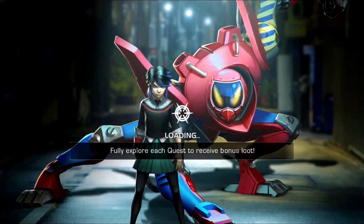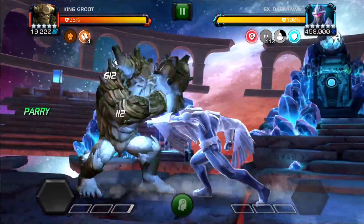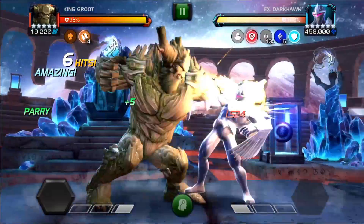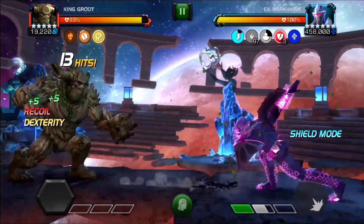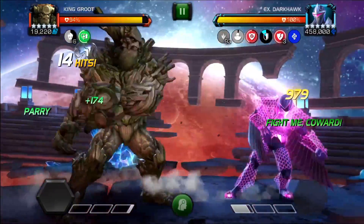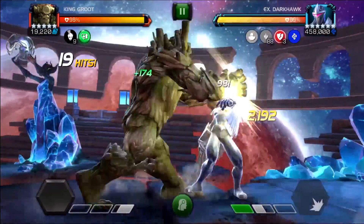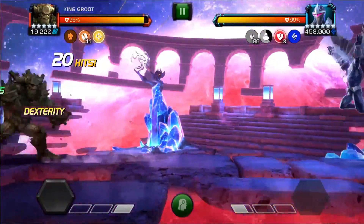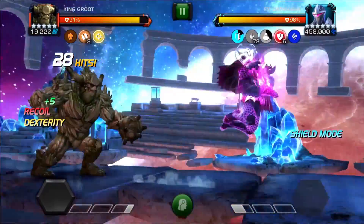Welcome back! Today we're using the buffed version of King Groot as a rank 5, 5-star in the Abyss, fighting the Abyss Darkhawk. This guy is one of the most annoying fights — he has auto-block from his shield mode and a stealth mode where you always miss. The most common way to kill him is Human Torch, but today King Groot deals insane damage, especially because Darkhawk is a robot. When the opponent is a robot, your SP2 breath damage is tripled, so we're gonna see some insane numbers. Right now we're building up armor breaks.